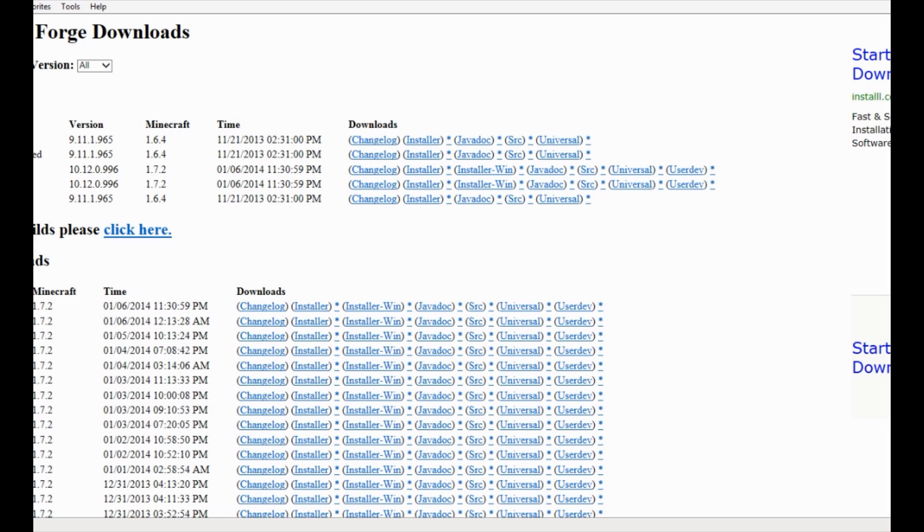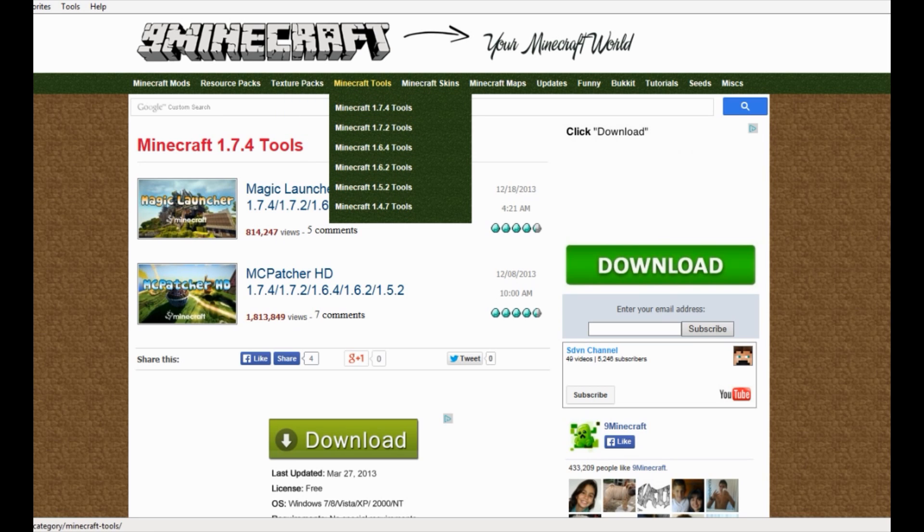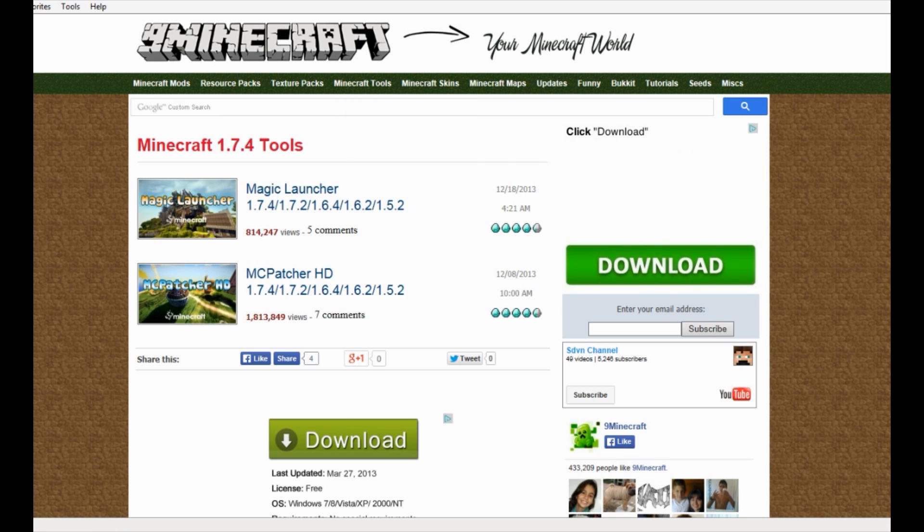First, you want to make sure that you have your Minecraft Magic Launcher downloaded and installed on your computer. I suggest if you really want to find the Magic Launcher really fast, go and type in your internet search area up in the top left corner — type in 9minecraft.net. That is the number 9, minecraft.net. Search right on over here to the Minecraft tools, Minecraft 1.7.4 tools, click on it — it's going to take you right here to this page. Click on Magic Launcher.